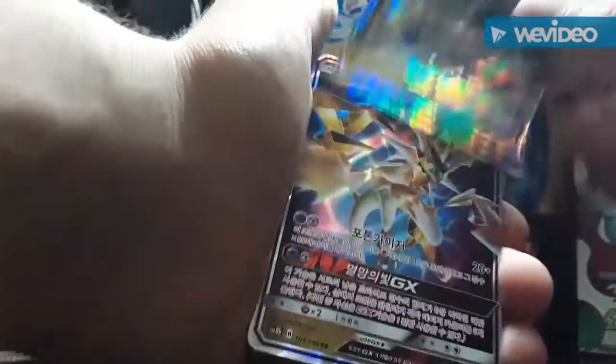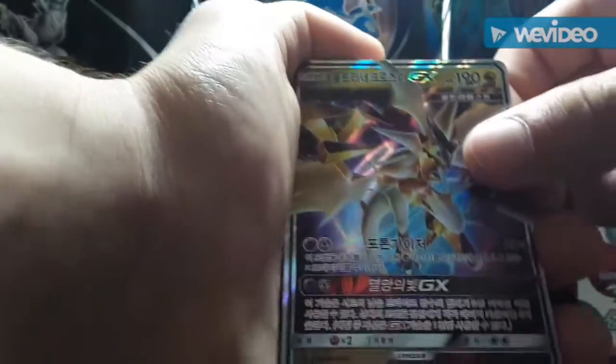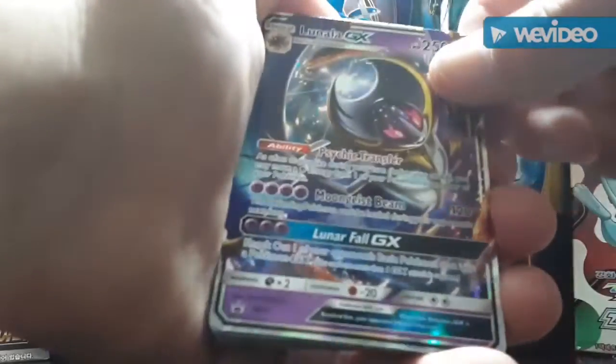The Shiny Tapu Koko GX is from a special box — I have the full art card too, the big one. You guys saw this one get pulled if you were here at the beginning of the channel — I think it was one of the first or second openings. We have a Necrozma GX, a Kommo-o GX — this used to be my cousin's, we traded — and a Lunala GX which came out of the front of a tin.